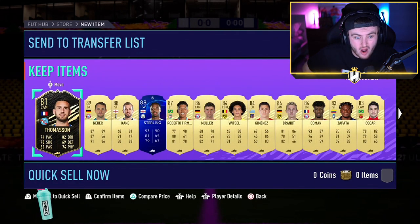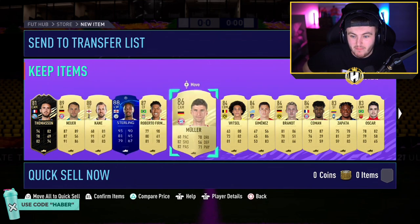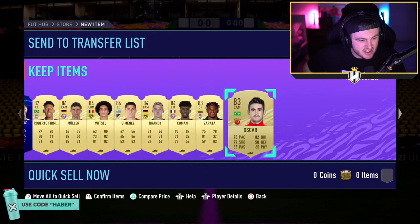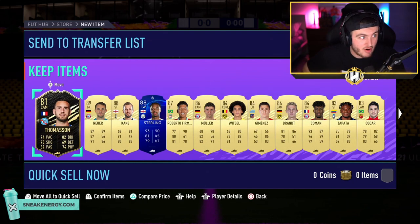What a pack. It's Neuer, Kane, Sterling, Firmino, and Muller alongside 4x84s and an in-form. Wow. That's actually sick. That's actually an incredible pack. For just two tokens, that's actually incredible. That honestly takes you about an hour or two max, even less with people doing golden goals. So that's actually a really good pack.